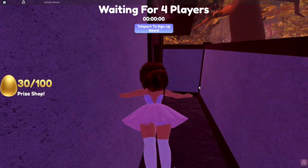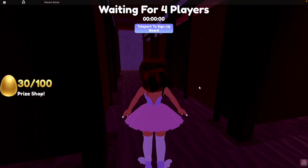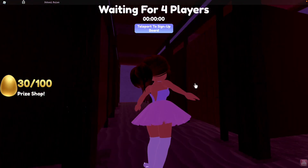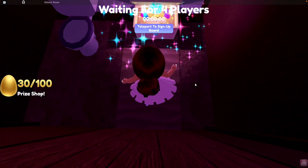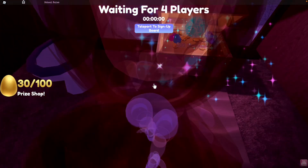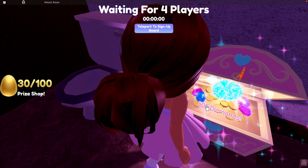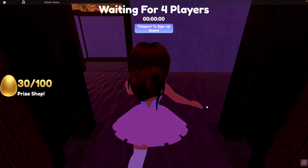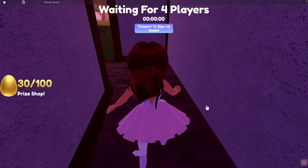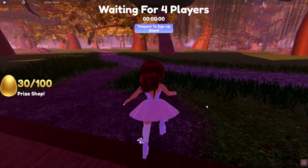For the sixth chest, go back over to this little building — it's actually a bathroom. Fly in and there will be stalls. Listen for the glittering sound. In one of these stalls there is another chest with 500 diamonds.